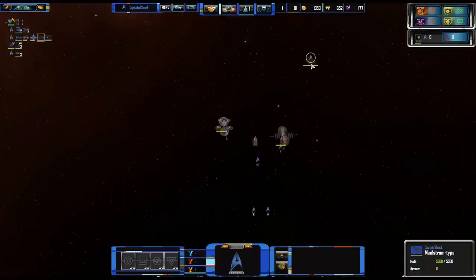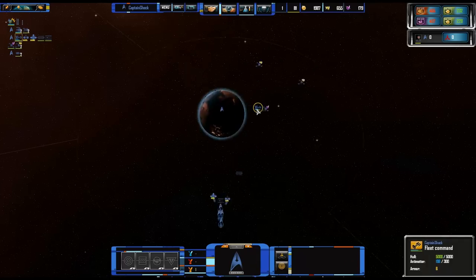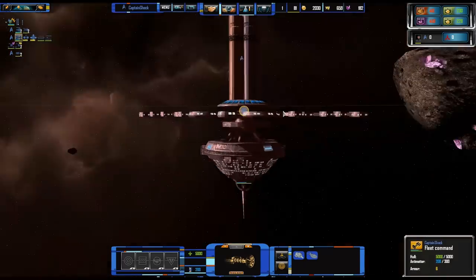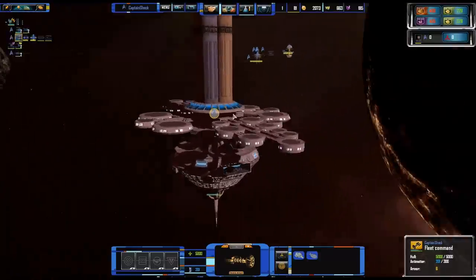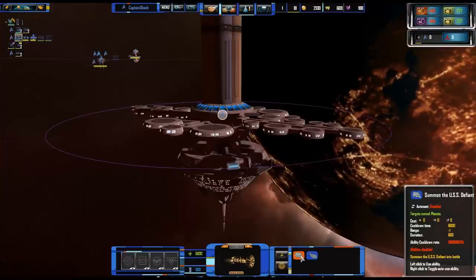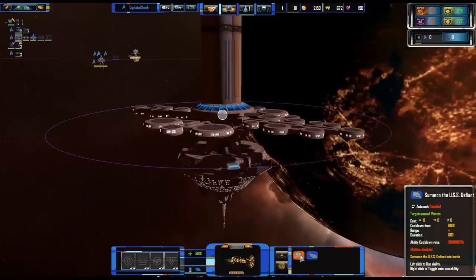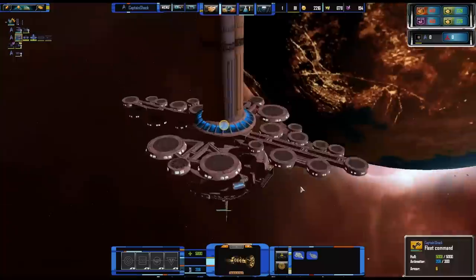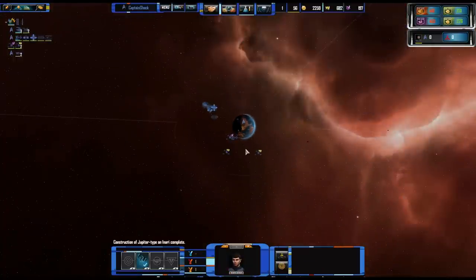One thing they've added recently is Fleet Command. You can't build this station — you get it at your home world. If it's ever destroyed, it's gone forever. It allows you to call in a hero ship. I have two choices: I can summon the Defiant with Benjamin Sisko in command, or the USS Enterprise with Jean-Luc Picard. Let's call in Picard with the Enterprise. You click this command post, click the one you want, and select the planet you want it to spawn at.